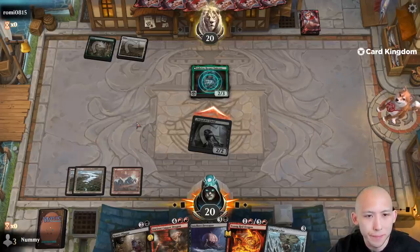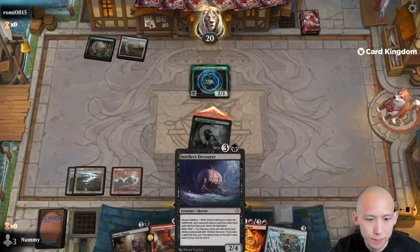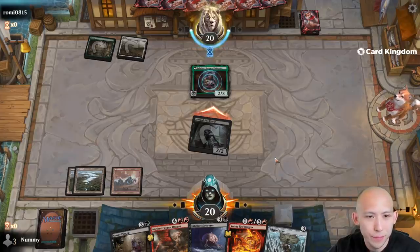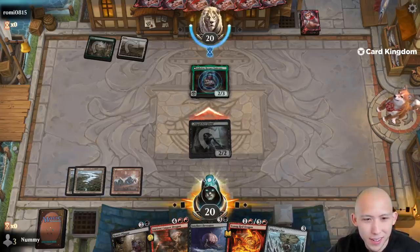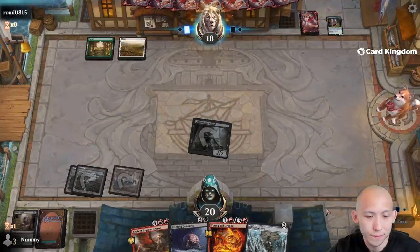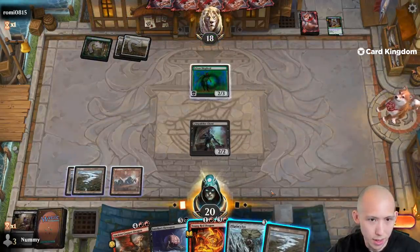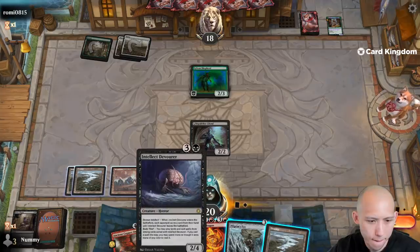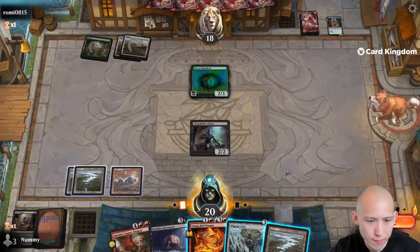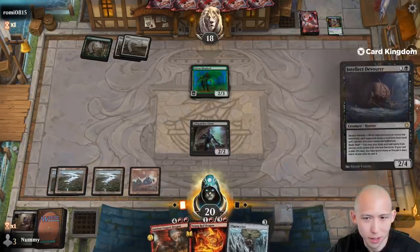Because if I go Sewer Plague on the Jaheira right now, then they know the Jaheira is gonna die and they for sure block. This way there's a chance they just don't block and we get in for 2 damage. Looks like they're thinking about it though. And indeed we did get in for an extra 2 points of damage — perfect. Sylvan Shepherd, sure. So if I wanted to try to get Copper Dragon down next turn I would go land pass, but I think here we're just gonna play out the Intellect Devourer right now.